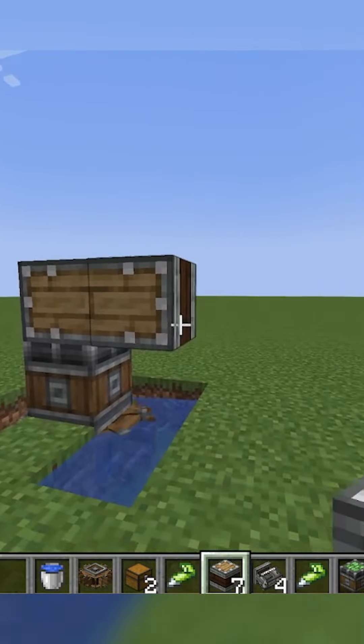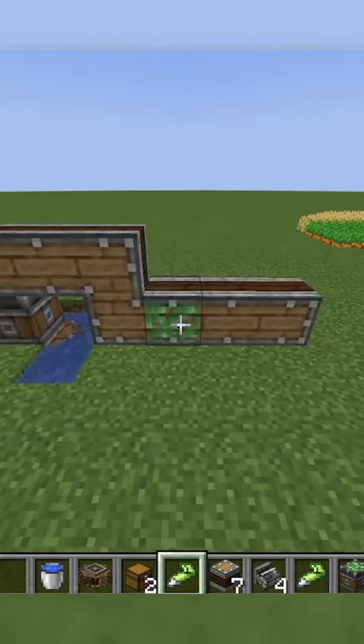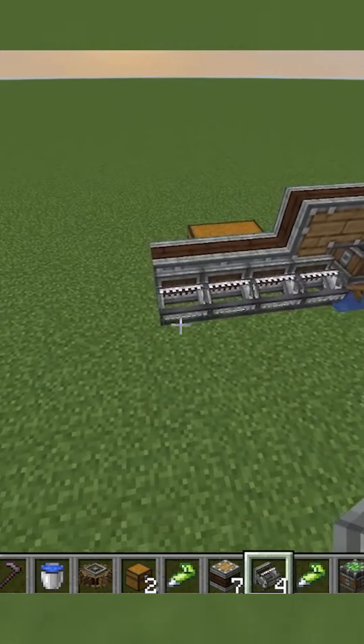On top of that, you'll place a linear chassis going over three and then down one and over four. Then put glue on the back two and attach some chests. In the front, place mechanical harvesters on all four front bottom chassis.